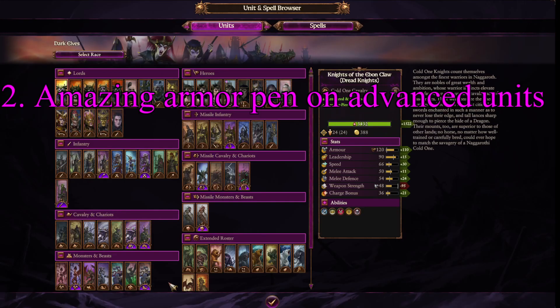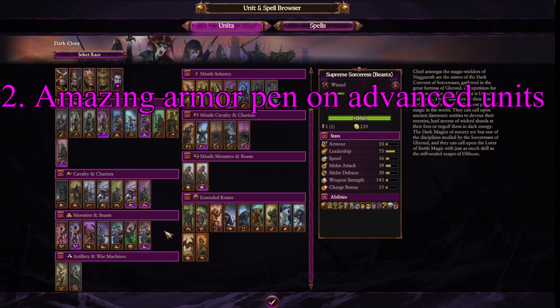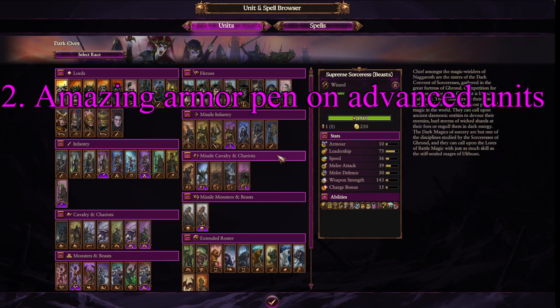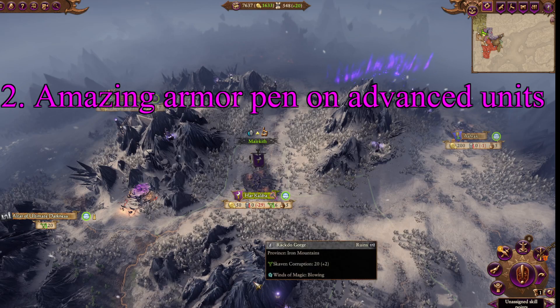This is relatively consistent if you look at some of the more advanced Dark Elf units. Obviously their monsters are already armor pen. But their Shades, which are stronger elites, and their archers and melee units have armor penetration. Obviously Naggarond does, and Harganeth Executioners are also armor pen. This allows the Dark Elves to go into the late game and fight evenly with anybody.